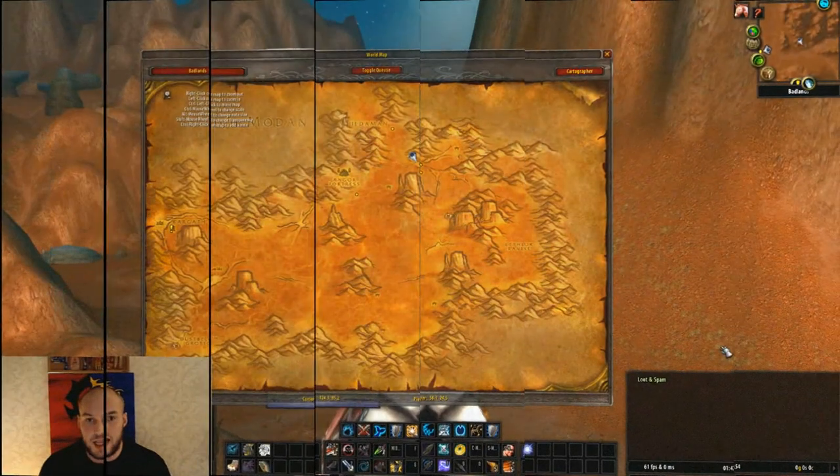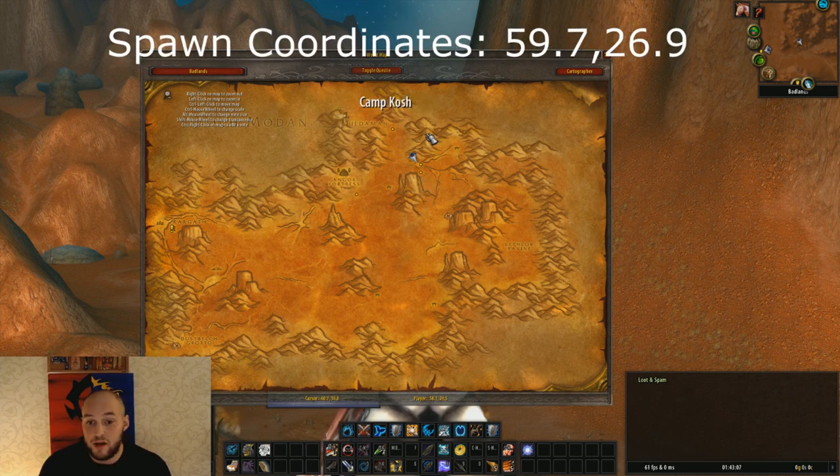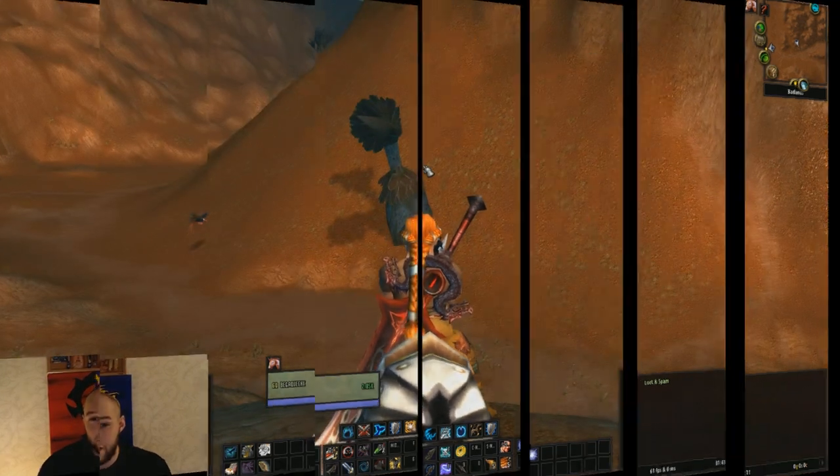Last but not least, we have our third and final spawn location. This location is in between the previous two locations we just talked about. You can find a standing rock formation in the adjacent mountains — he will spawn on this incline of a hill right here.